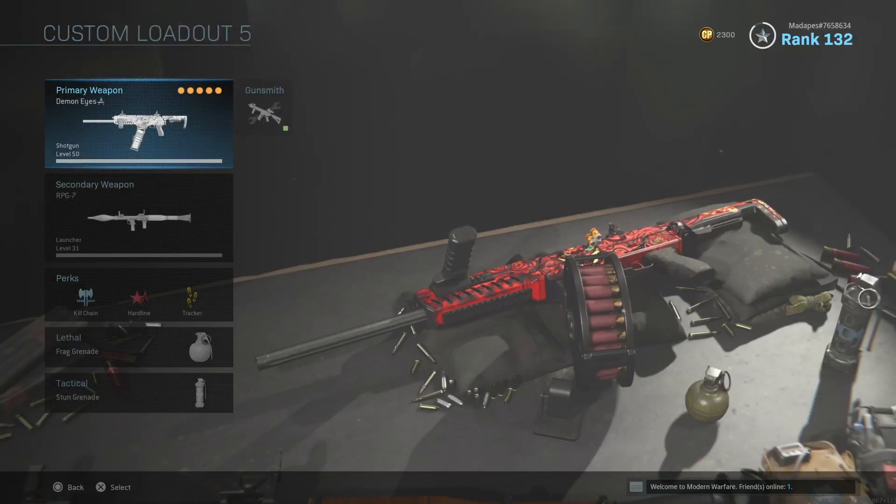Hello everyone and welcome back to Clinger 2. Today I'm going to be showing you what I like to do to get a gunship, and I feel the easiest way to get a gunship is on shipment.